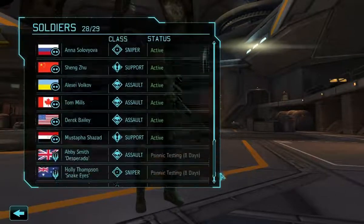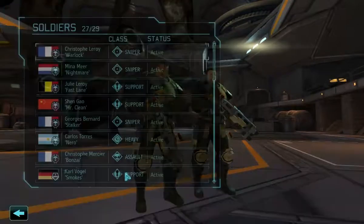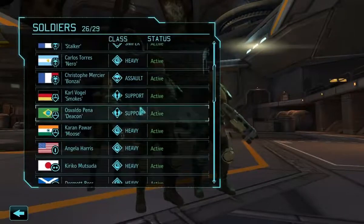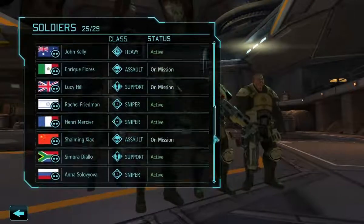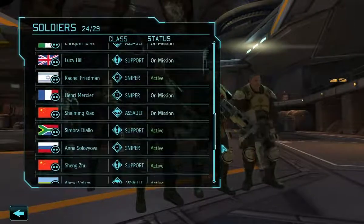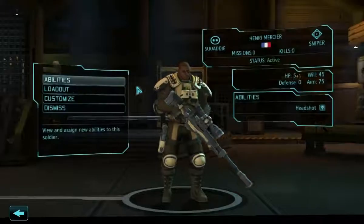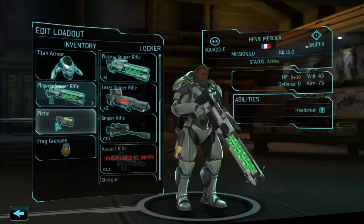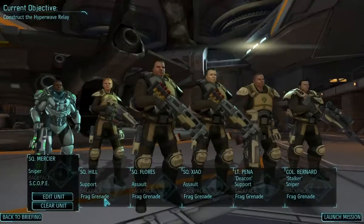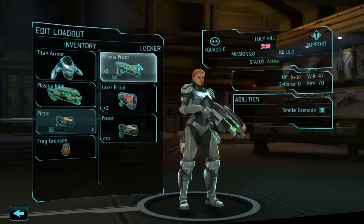We take two rookie assaults, a rookie support, a moderately experienced support, and a rookie sniper. I don't even have moderately experienced snipers — they're all pros. I'll take one pro sniper because snipers usually end up saving the team, so that's probably important. Plasma pistol and scope for the sniper.